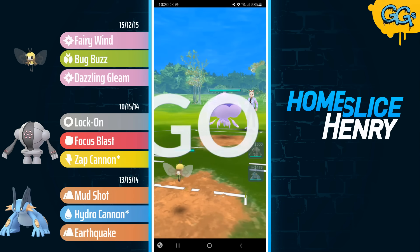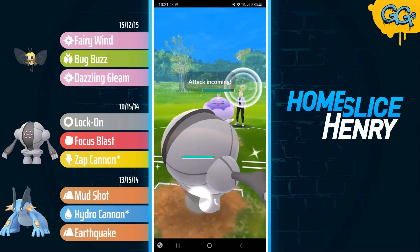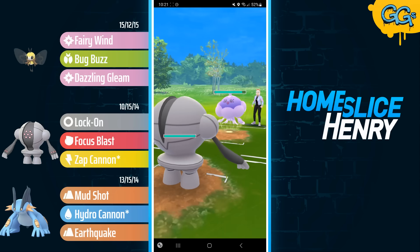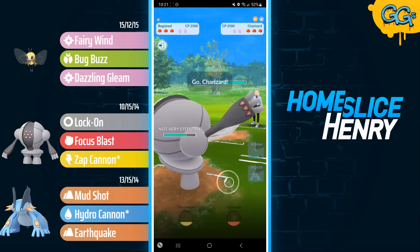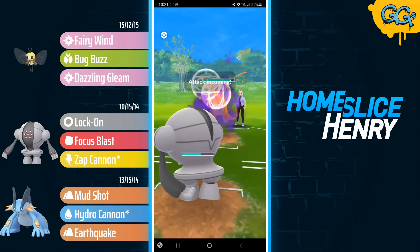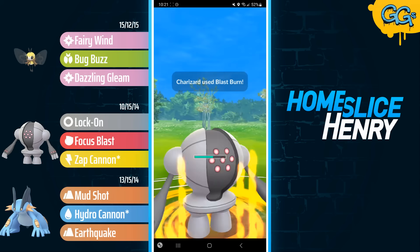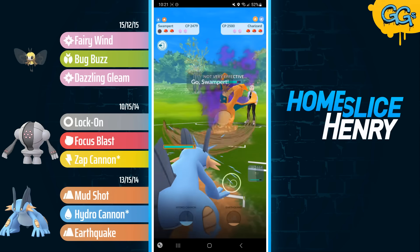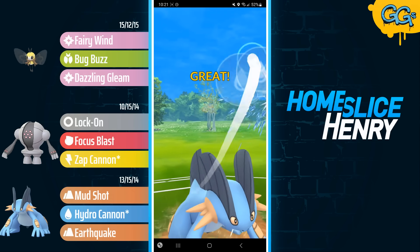We see a very tough lead in the next match — Ribombee into Jellicent. Basically, if it's a type-neutral matchup, Ribombee is not going to have a good time. I'm going to farm up and switch into Registeel as my opponent fires off the Shadow Ball. Opponent now sends in Shadow Charizard. Charizard is going to be able to outpace, and I'm just going to let this through. Charizard is a pretty big problem for both Registeel and Ribombee, so I don't mind seeing this here — now I can safely bring in Swampert.